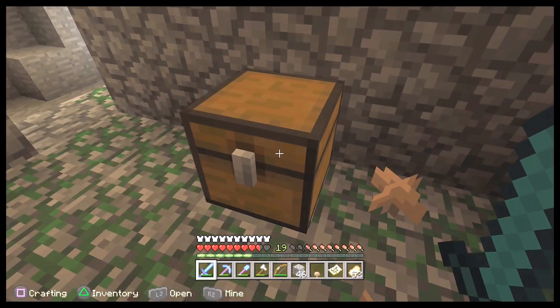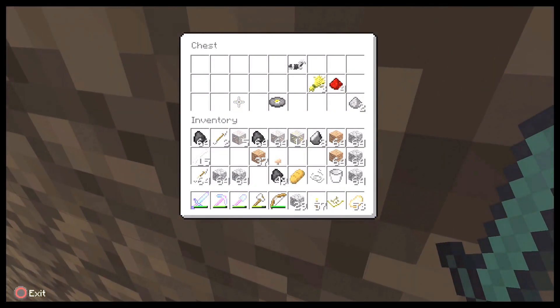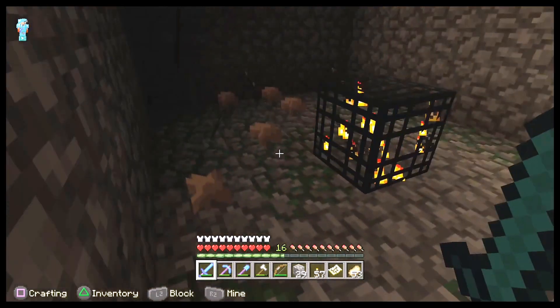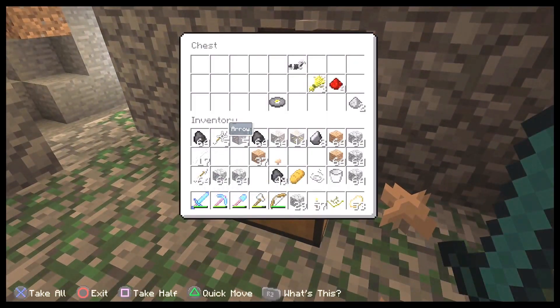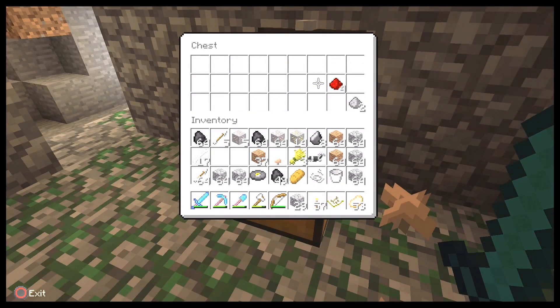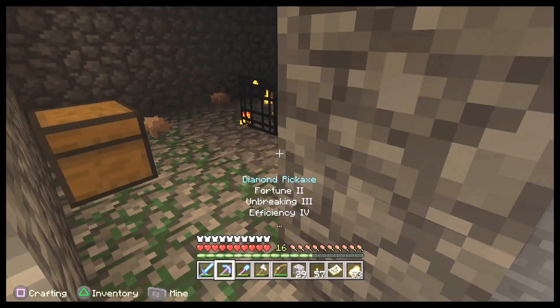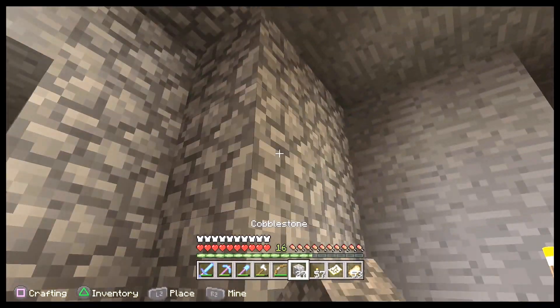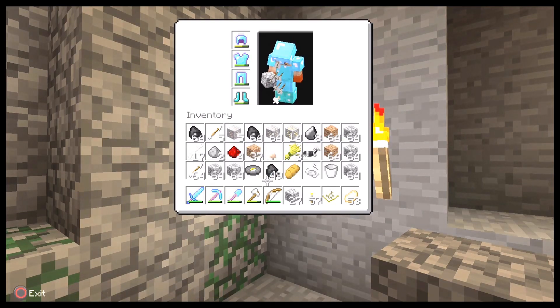Let's go ahead and check out the chest. You're going to find the inventory — we'll go ahead and take that piece of rope, some bread. Some good experience if you ever want to just stay in here. We've got a music CD, the iron horse armor. Some of the things you're going to find — the horse armor, the pig saddle — things like that can only be found in a dungeon. So it's pretty cool some of the things that we found.